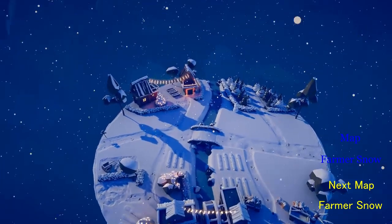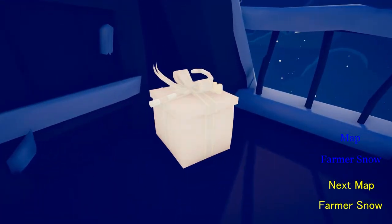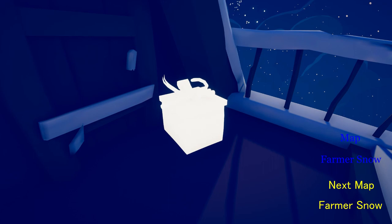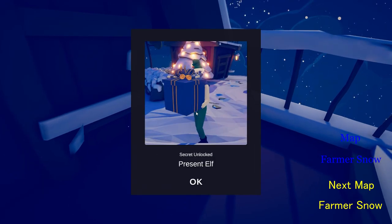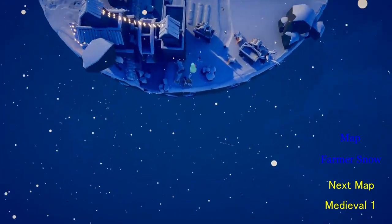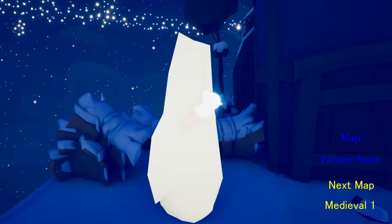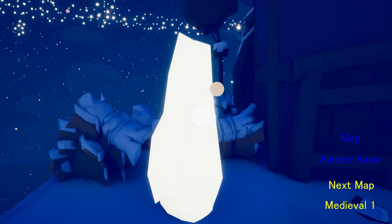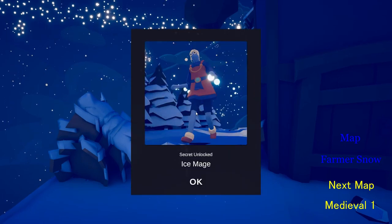When we're here, go to this house over here and there should be a present. Look at that and get the Present Elf. From the top here just go down and you will see this icicle, and just look at it and you get the Ice Mage.